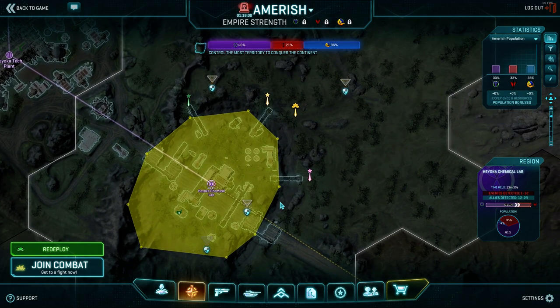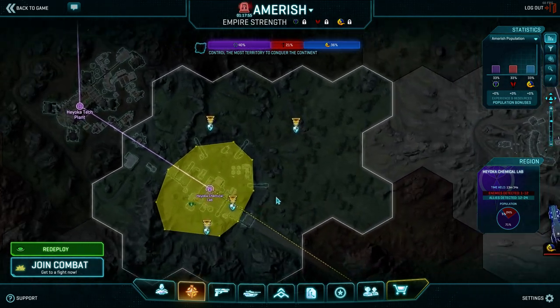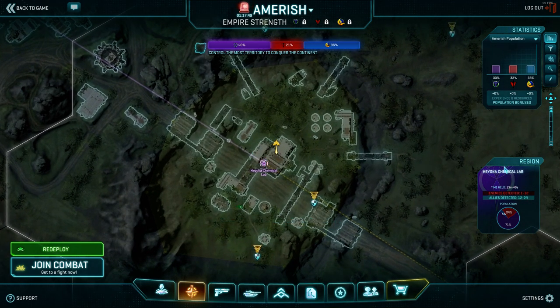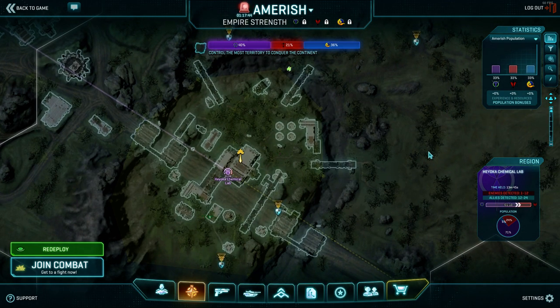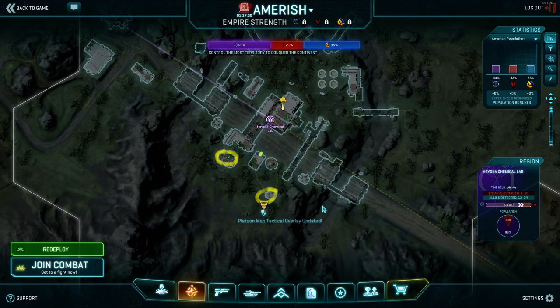That's basically how you attack the base, and pushing onto point is a lot easier once you have all that set up. Once you're actually on point, then comes the defending stage. The enemy will have spawns in the main spawn room, or they can take a teleporter. More than likely they'll be pushing into the L building from the main spawn and into the point room from doubles.